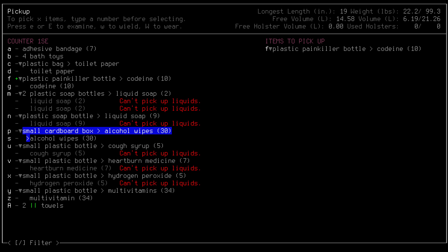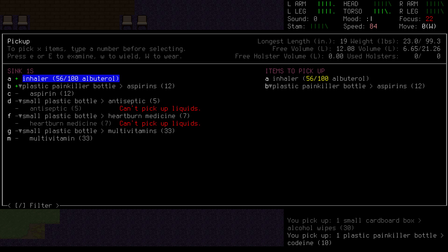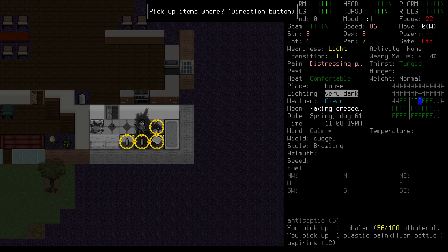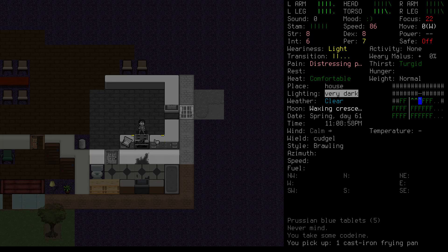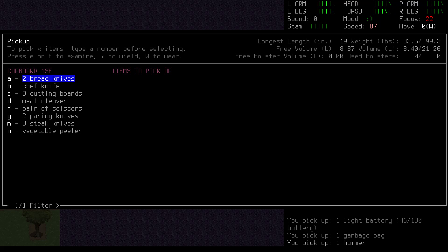We'll grab all the good stuff while we're standing here. Alcohol wipes and pills are great early game finds — we can use these to clean wounds or treat pain. There are also asthma inhalers here. We don't have asthma, but sometimes you run into NPCs that do, and they always appreciate the help. Lastly, there's antiseptic, which is essentially a more powerful alcohol wipe. We'll cover the uses for all these medical supplies in a future video. Looking around the kitchen, we find a skillet, matches, string, batteries, a pile of steak knives, and a garbage bag. The bags can be used to create plastic sheets, which are surprisingly useful. I mistakenly grabbed the steak knives and not the chef knife — I'll have to come back for that later so we can make a knife spear. The skillet will be a general purpose cooking tool.